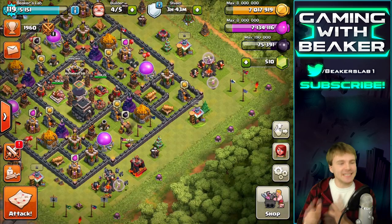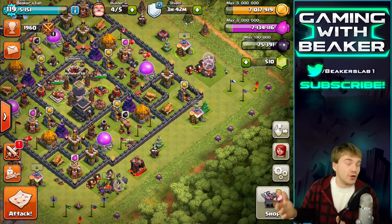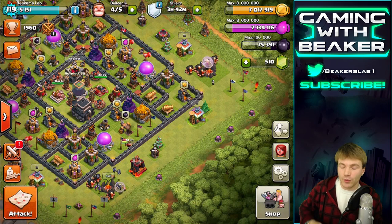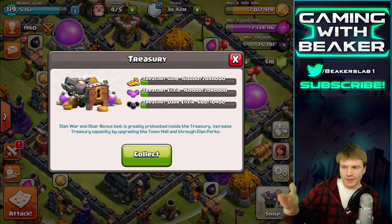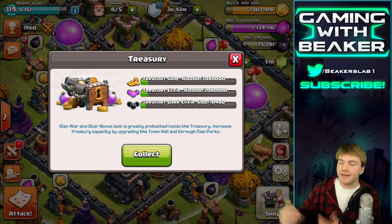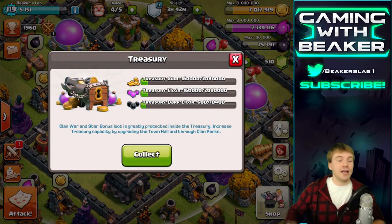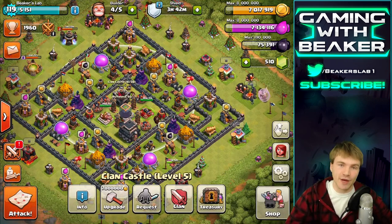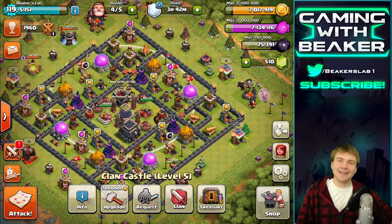The best thing today was definitely the star bonus - it's pretty cool. It gives you something to work towards for the day and it only took a couple of raids - three raids for me. Also there's the treasury where your clan war bonus and star bonus goes, and people can't steal it. I don't know why the loot cart doesn't go in there too, but we'll collect that when it gets full. Also, town hall 6 and 7 got an extra air defense, which is pretty crazy, and town hall 11 got some cool stuff as well. We'll do a video about that next - let me know what you're thinking, see you guys next time!